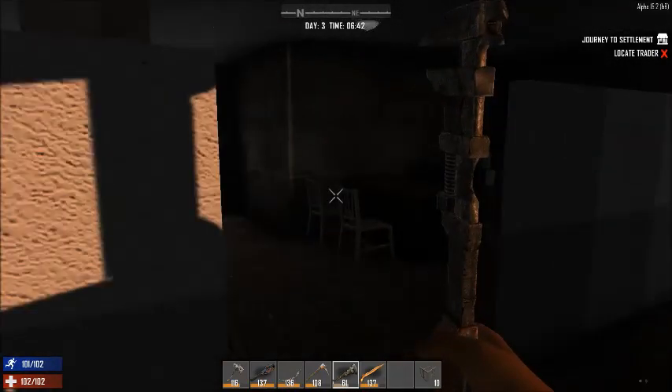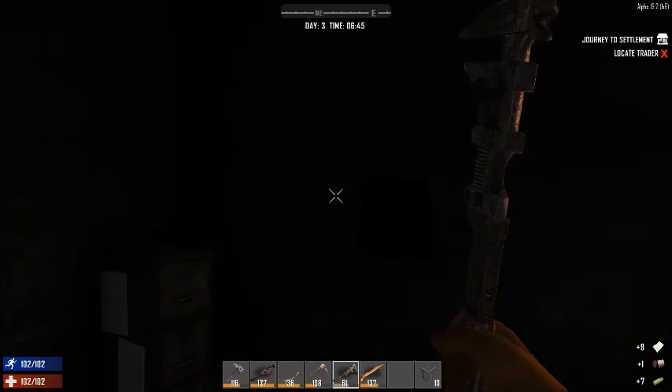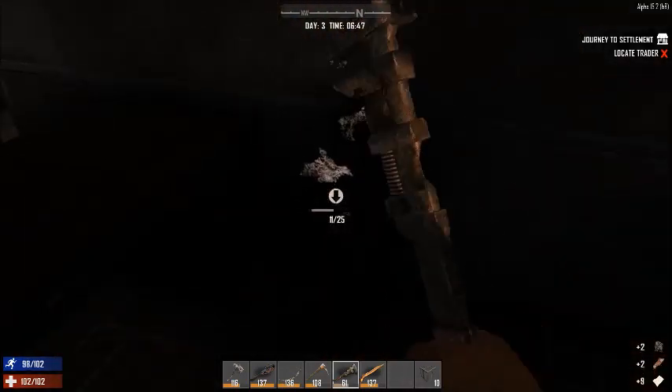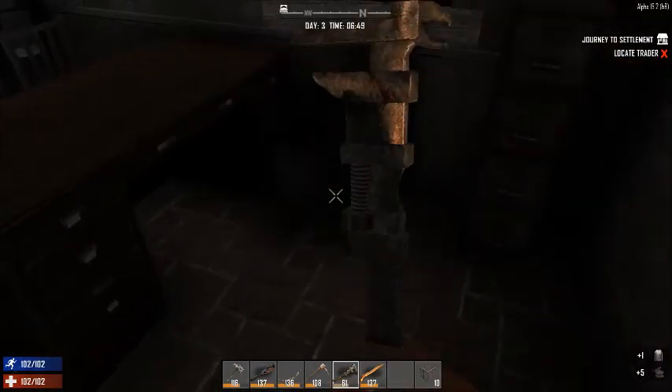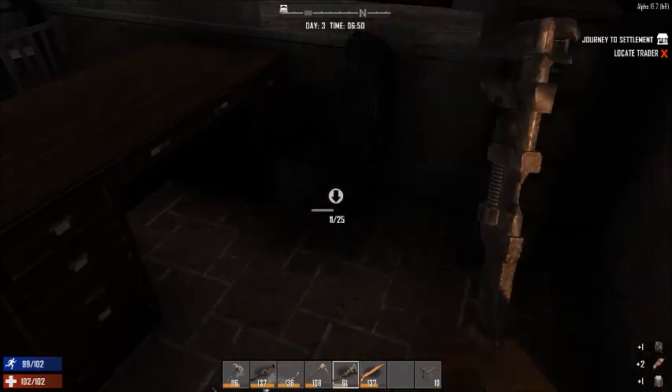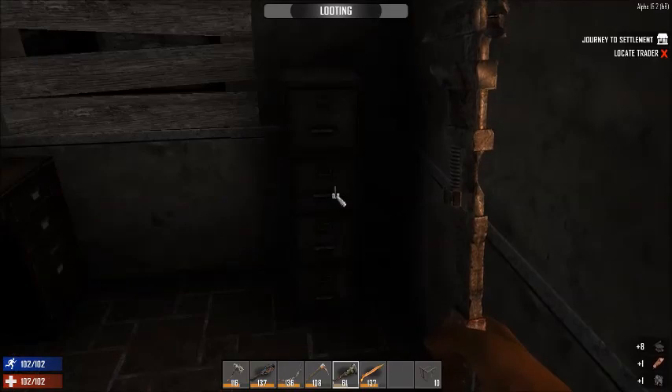So that was one of - wall safe! That's one of the main reasons... there's another wall safe? That is. Pickaxe will help with breaking all of those safes I found. So actually, this was really good that I found this wrench because all of these office chairs - I'm gonna be loaded with mechanical parts.